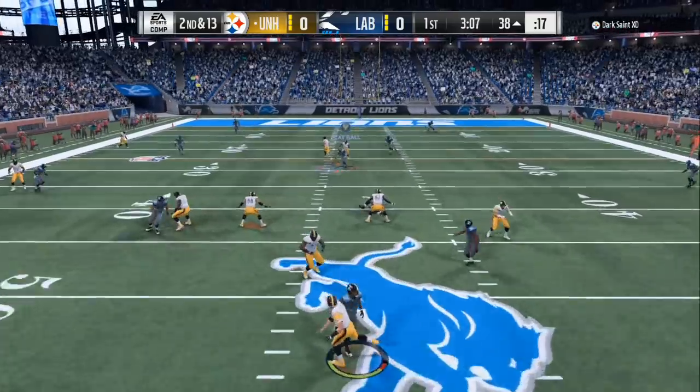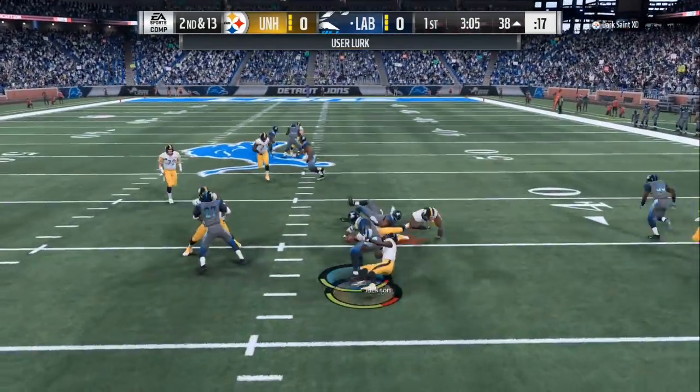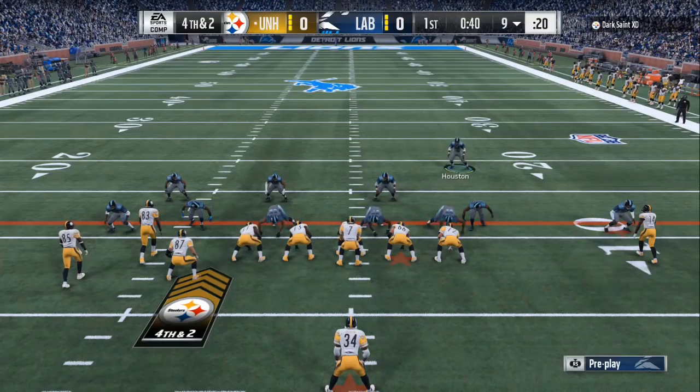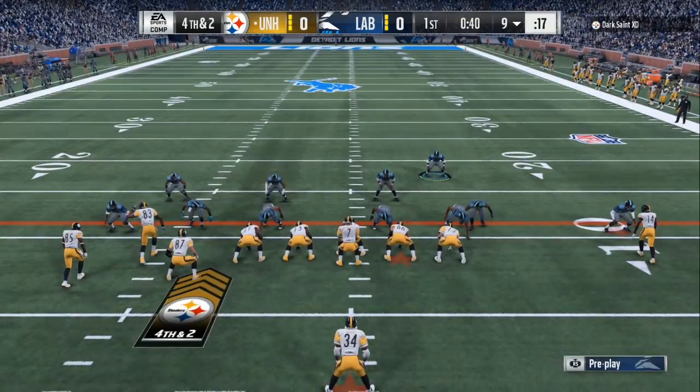First thing you want to do: base align. My base defense is base align, and put both of the outside linebackers in hard flats. Now you got yellow zones across the middle, and then you got your cornerbacks dropping back.